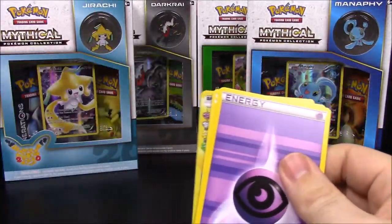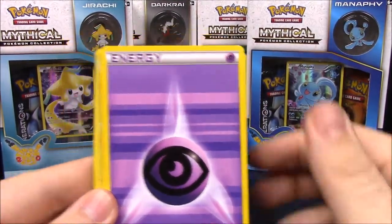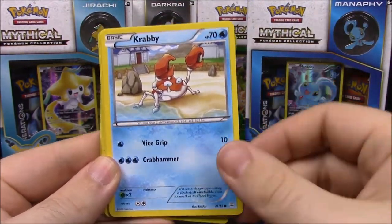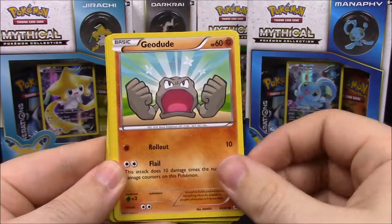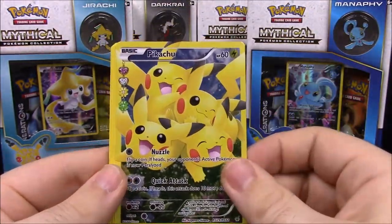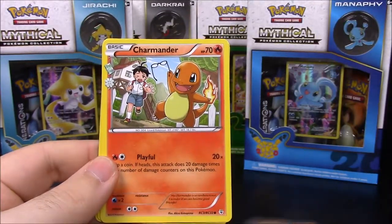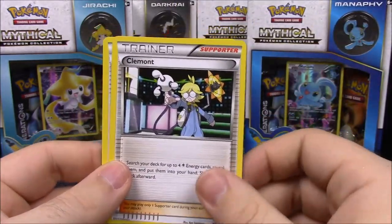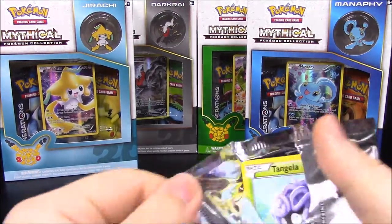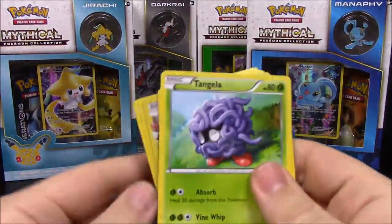There aren't very many cards I need left from the Generations set, so hopefully we'll get some here. First off we have Psychic Energy, Crabby, Geodude, Fire Energy, a shiny Tangela, Pikachu — which I already have — Snorlax, Charmander, Clefairy trainer, and Shauna trainer. Nothing really new in that pack at all, but it's not horrible.